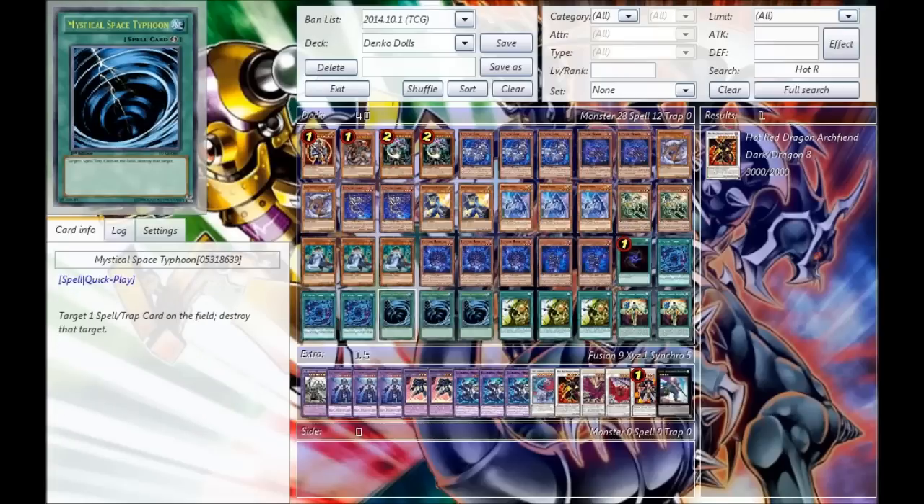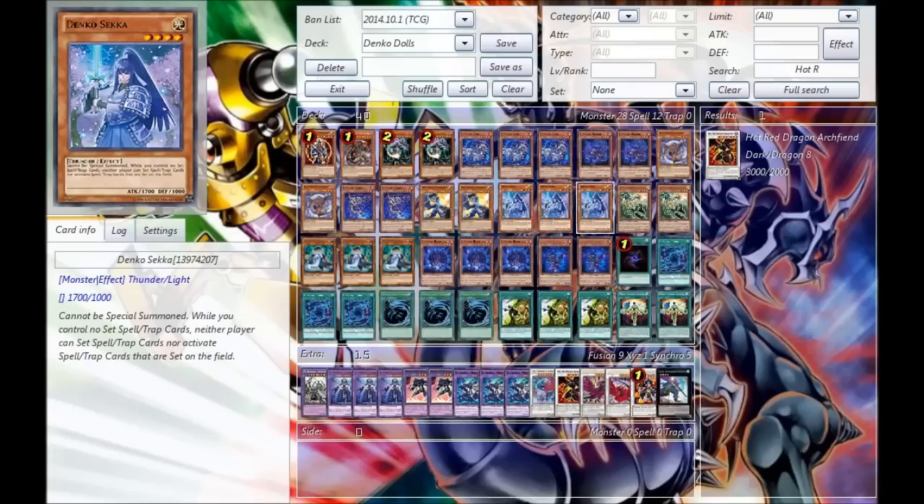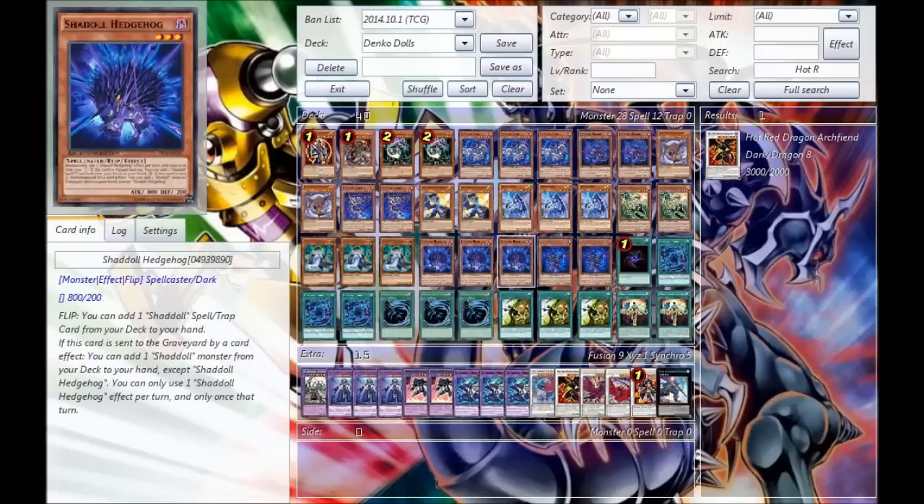Next, of course, we run the Triple Mystical Space Typhoon. This card is also pretty amazing — mainly just for getting rid of Satellarknights' tools. This deck already has the Burning Abyss matchup kind of covered with Denko Sekka.